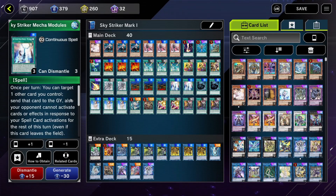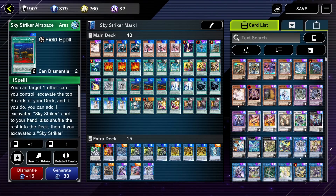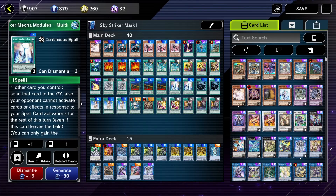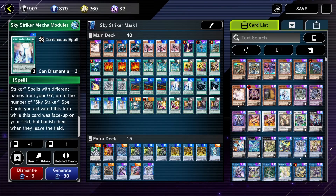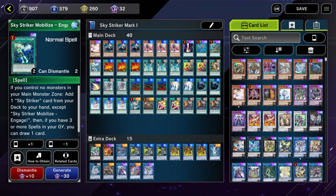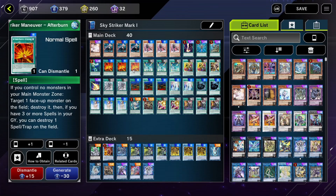Speaking of ways to destroy Area Zero, here is Multi-Roll. This allows you to send one other card you control to the graveyard, and then your opponent can't respond to your spell activations for the rest of the turn — which is a good way to send Area Zero or even Hightly's Base to the graveyard, triggering their graveyard effects while also stopping your opponent from responding to your spells. Furthermore, at the end of the turn you can set Skystarter spells with different names from your graveyard, up to the number of Skystarter spell cards you activated this turn while this card was face-up on the field — but they are banished when they leave the field.